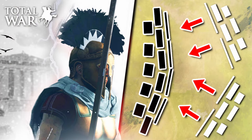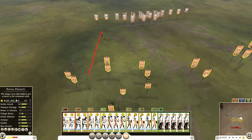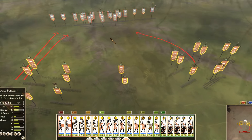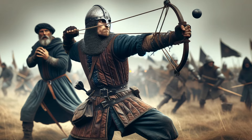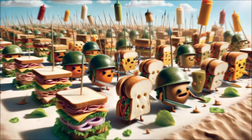Everyone has once faced a split-up army or is willing to try out this tactic, and this is how it works. You want to split up your army so you can hit the sides of your enemy and harass from both sides. If your enemy decides to walk straight through the gap that you made, you will be able to surround your enemy, sandwich it, and destroy it.